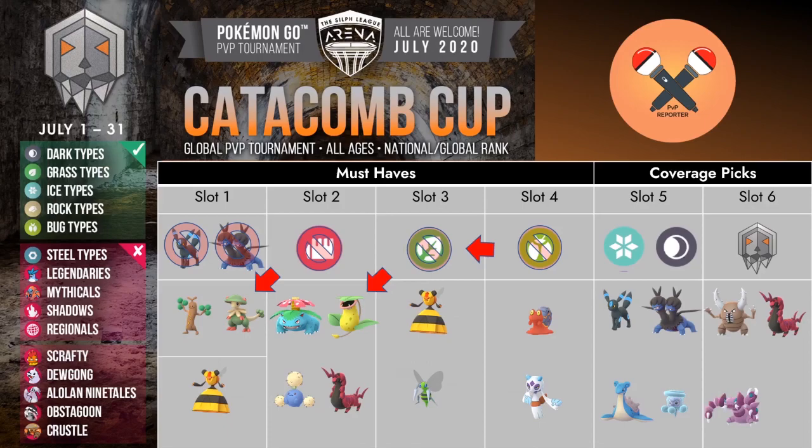Drapion despite being a dark type mon is basically viewed as an ice type. With diversity in its moveset with aqua tail and crunch, it is a good mon to balance out your team overall. Torterra is another mon I would place here primarily because of its body slam. Rock is something which is going to be very good against other bug types, however it is still going to end up weak against grass because of its water typing, but it is a decent mon to have across in your team.